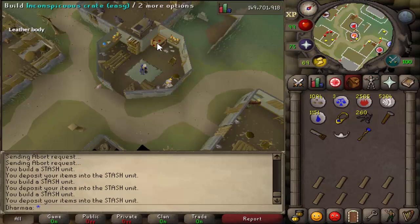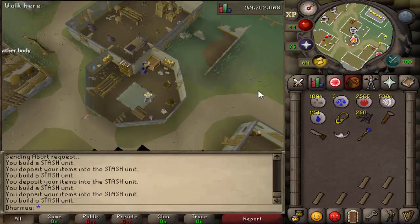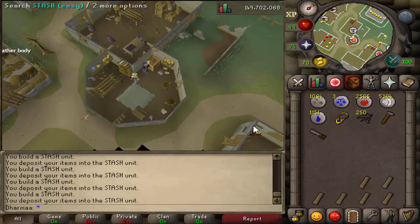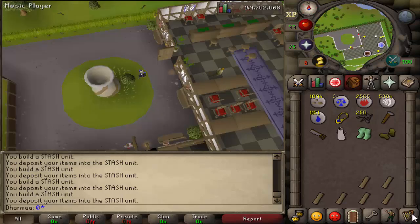In Aubrey's rune store you should see another inconspicuous crate. You should build it, and for this one you need an air tiara and a staff of water. Put them in. After that, run down to the exam center at the dig site.